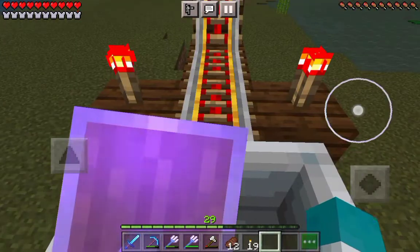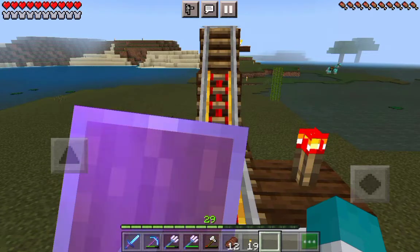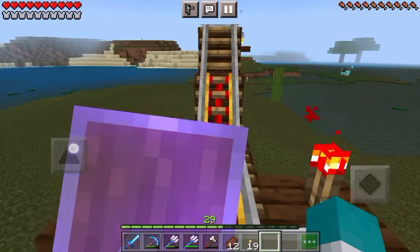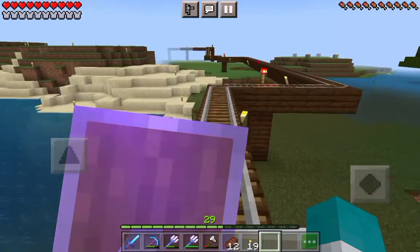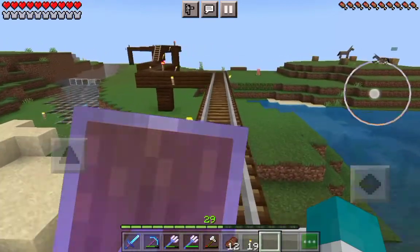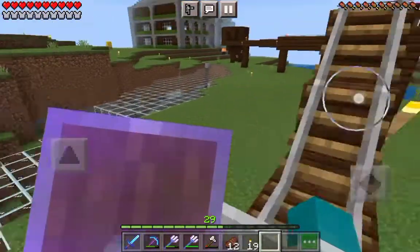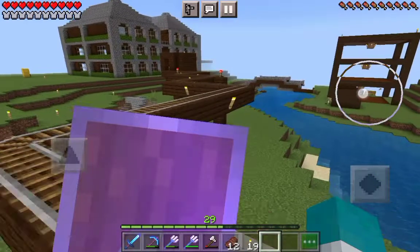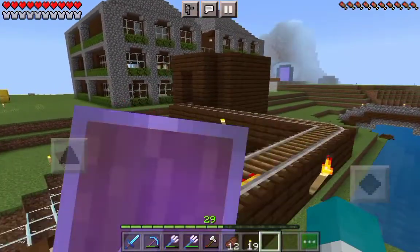Hello everybody, today we're gonna be going to Nautic Town to show you the newest intro, so let's go. We've done a bit of touching up and improving. First things first, the house — you can see the ravine looks way better than ever. There's our new house, the Arnolio Nautic Town Manor.